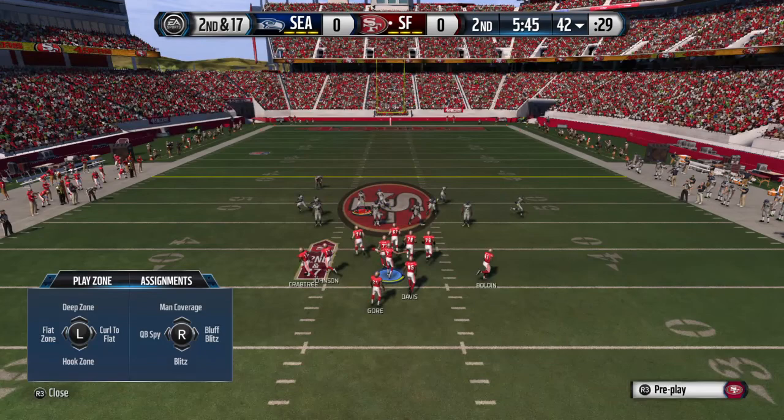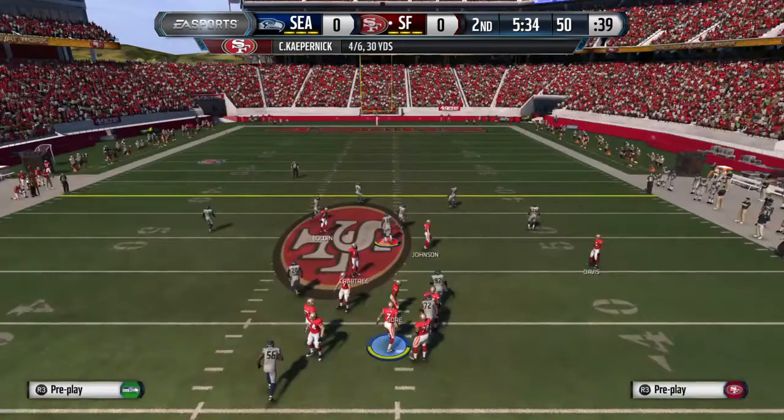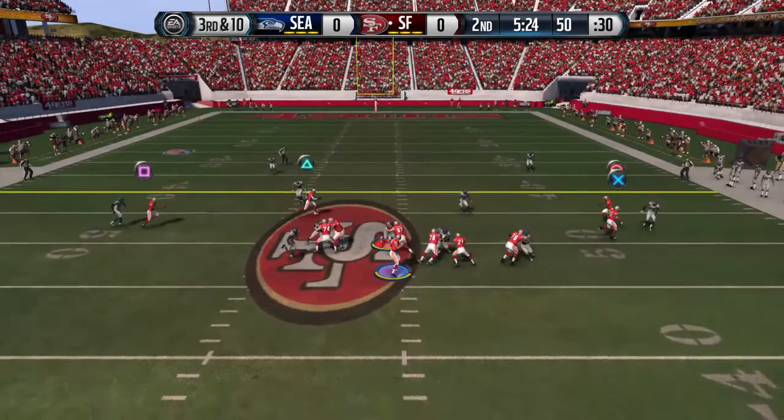Frank Gore is in the backfield, looking across the middle. Johnson takes the hit and is brought down. The offense needs 10 yards here on third down after that last completion. Third down and 10. Just a quick drop back and he's forced to the ground.